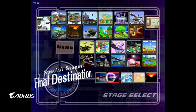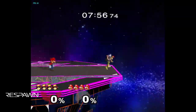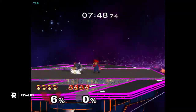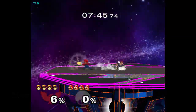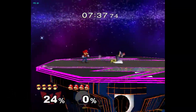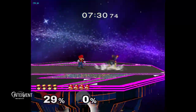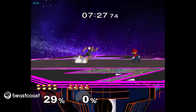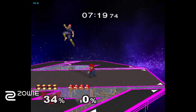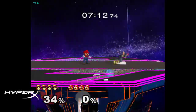I first want to start with something as simple as learning how to use different dash dance lengths. If you Foxtrot about four of them you get across the stage, but you can dash to cover less distance than a full Foxtrot. It's important to be able to use the full dash distance and also make it short on command, and mix it up. A lot of people don't actually do this even if they're mid-level.